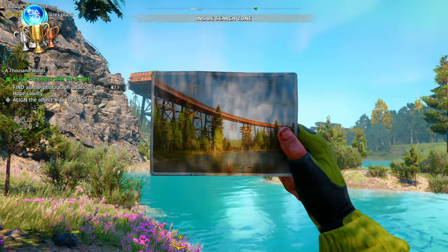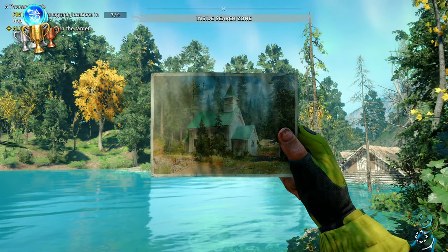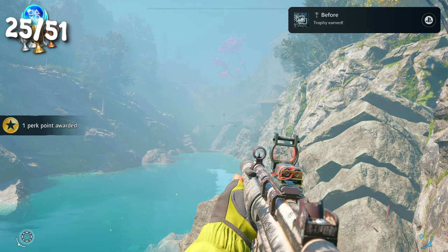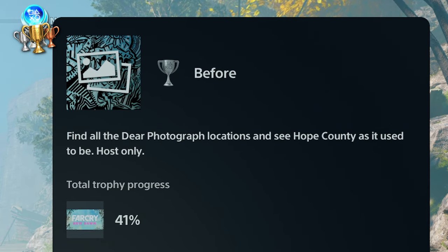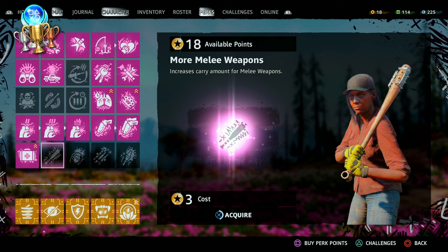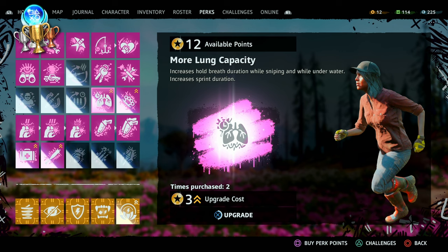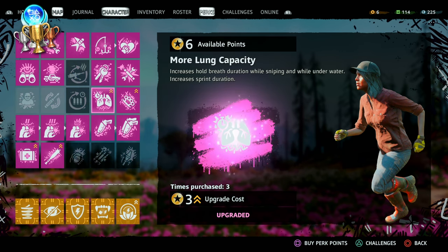Found all nine photograph locations — these show how Hope County looked before it was destroyed. A Thousand Words Completed — that's all nine pictures done. Find all the photograph locations and see Hope County as it used to be. Purchase the fifth tier of any stackable perk — certain perks like carrying more med kits or more ammo allow you to upgrade more than once, so you just do that five times. Stack Them Up.